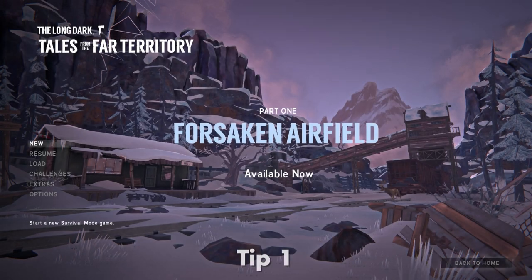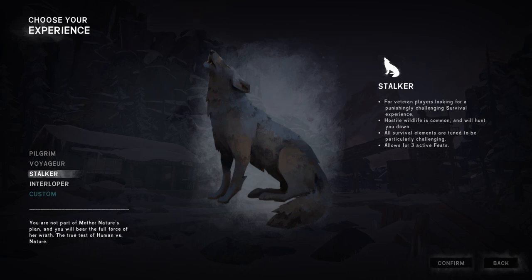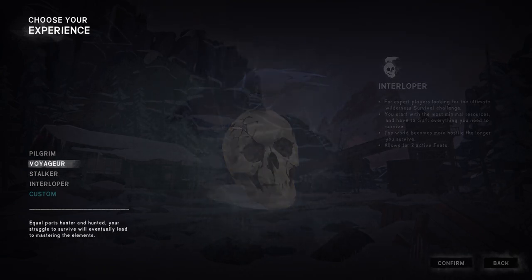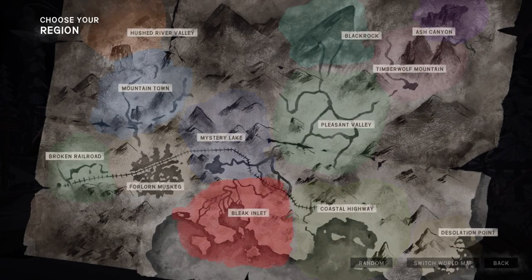Tip number one: when you start a new game in survival mode you'll be asked to choose a difficulty level and a region. For difficulty I would recommend Voyager, as it's a balanced start and good for new players. For the region I would recommend Mountain Town — it has a lot of resources, a lot of shelters, and it's relatively small compared to some of the other regions.